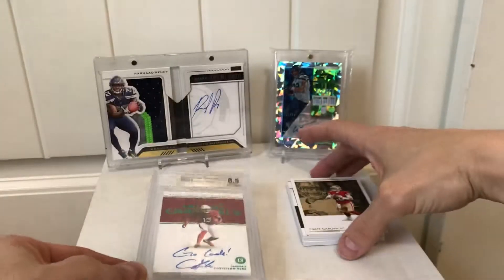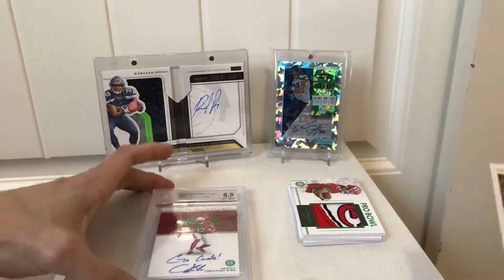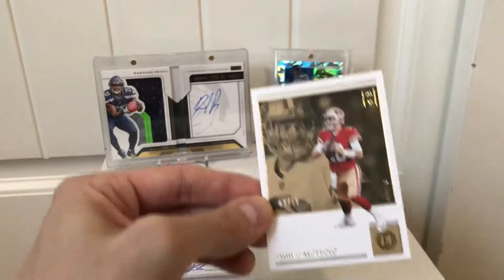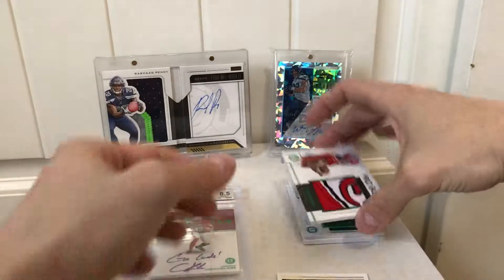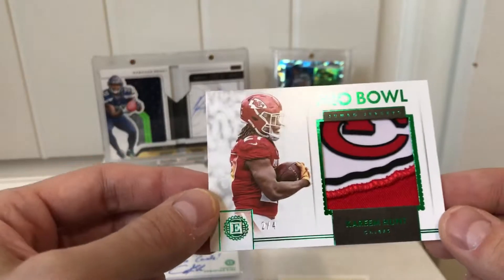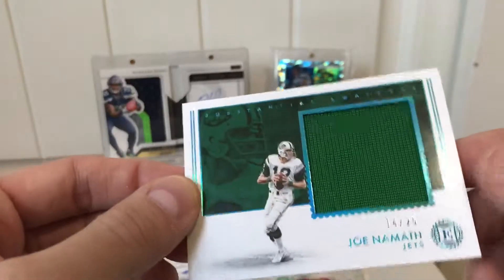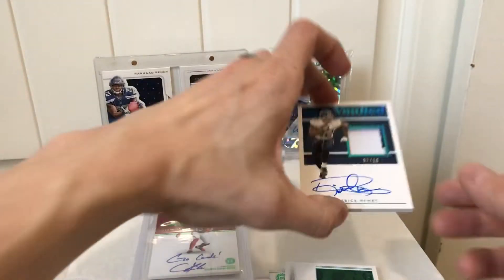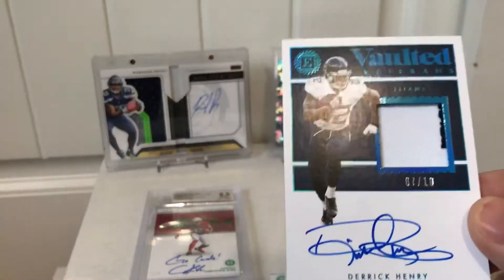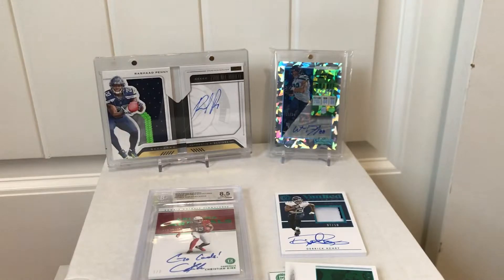Looking at all the cards in this box, there were so many low-numbered cards: Christian Kirk one out of three, Jimmy Garoppolo three out of ten, a sick two out of four Pro Bowl logo patch of Kareem Hunt — unfortunately not Mahomes — Joe Namath numbered 14 out of 25, and the really awesome Derrick Henry on-card patch auto Vaulted Veterans numbered seven out of ten.